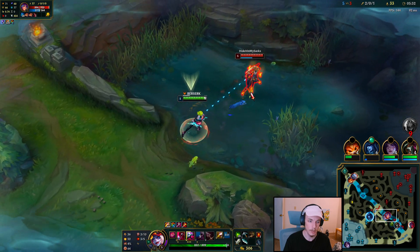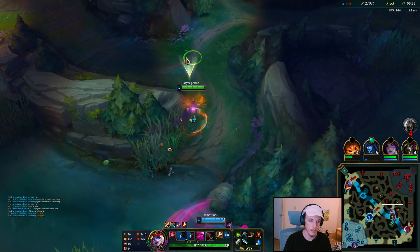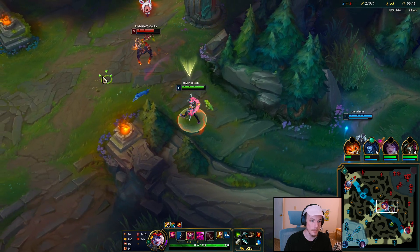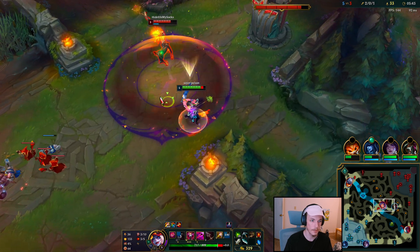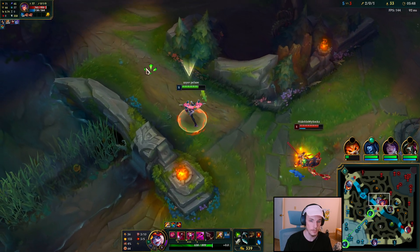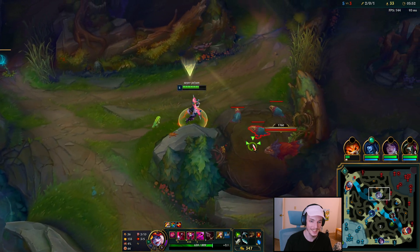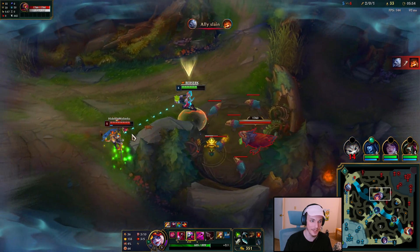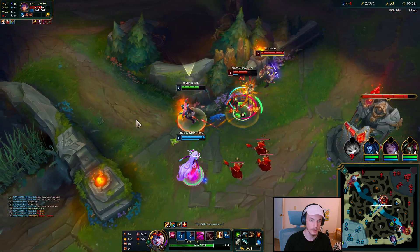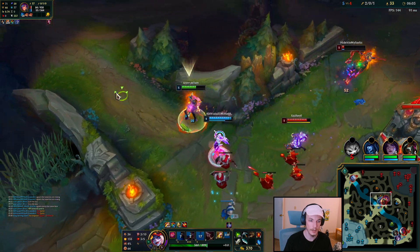Q. My W is coming up here. That's going to be his flash. Maybe if I use my W better. You're out of mana. Going to be taking your Raptors. My W targeted the Lillia even though I dashed towards the Raptors — that's pretty weird.